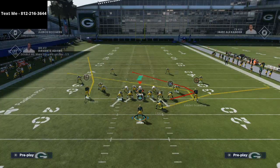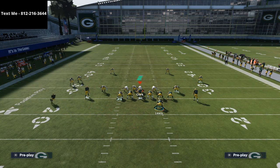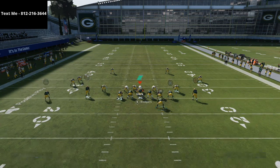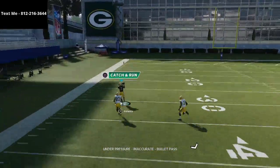All we're going to have to do on this play is put the running back on a swing route to the left side of the field, and then we're just going to motion him out to the left side. We're going to snap the ball, and what you're going to see here is Devontae Adams absolutely roast the Cover 3 defense over the top for a one-play touchdown.